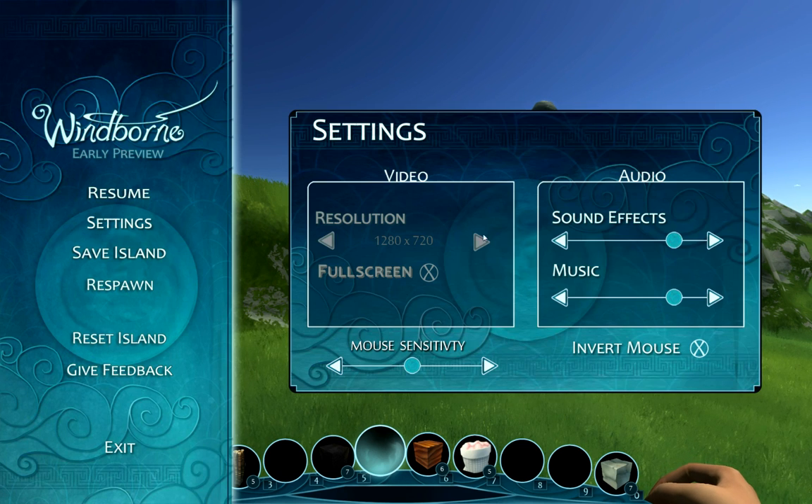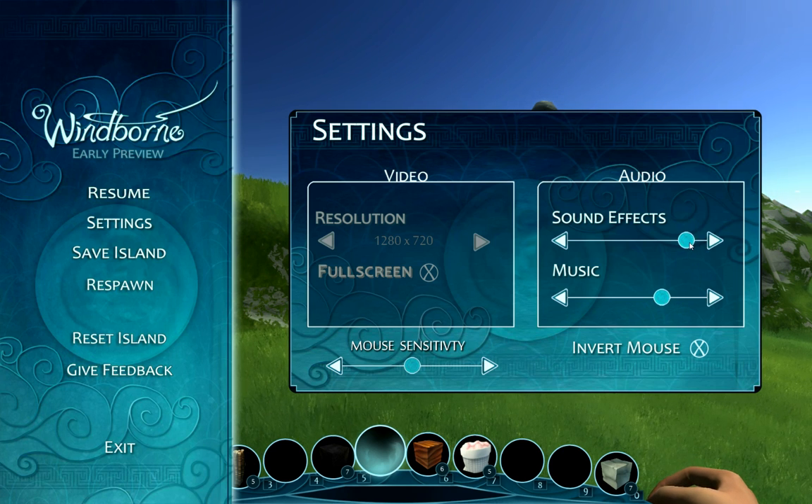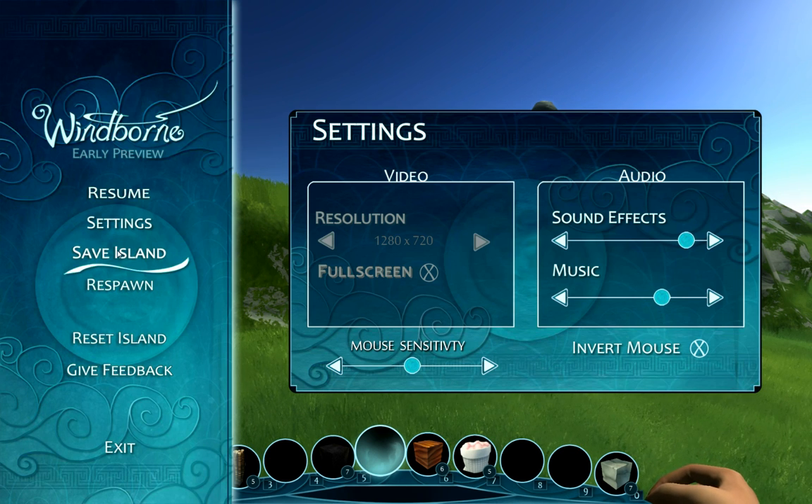Settings will give you a basic settings screen. The video section isn't active right now, but the audio, sound effects, and music are active, so you can adjust those. The mouse sensitivity and invert mouse also function. Below settings we have Save Island — clicking this will just simply save your island.